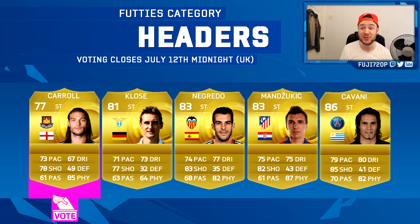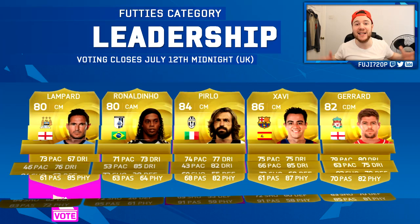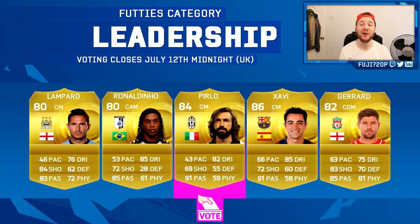Next we've got Headers. The options are Carroll, Crouch, Negredo, Mandzukic, and Cavani. Carroll's got my vote. Crouch isn't that good on the game, same with Negredo. Mandzukic is still pretty good so I'd probably go for Mandzukic or Carroll, but I prefer someone in the Premier League. Cavani's already had an inform and a winger card, so it's a bit boring to upgrade players that have already had special cards. Big Andy Carroll gets my vote.